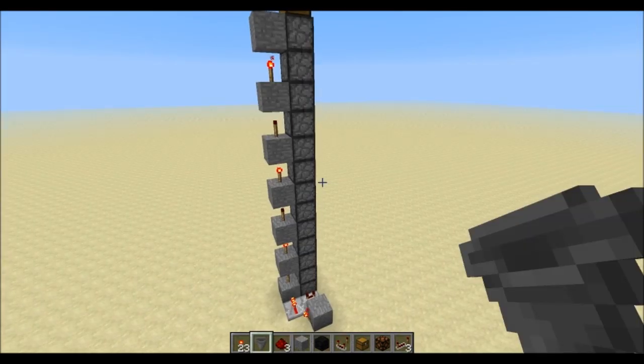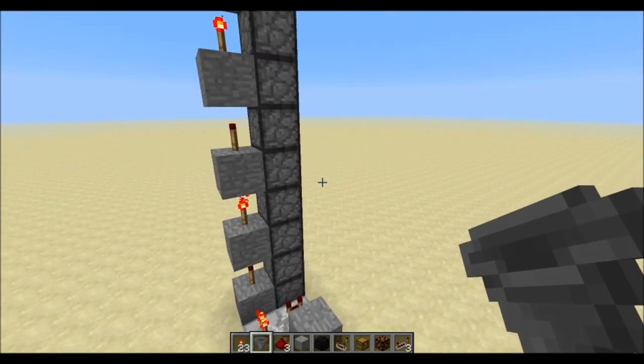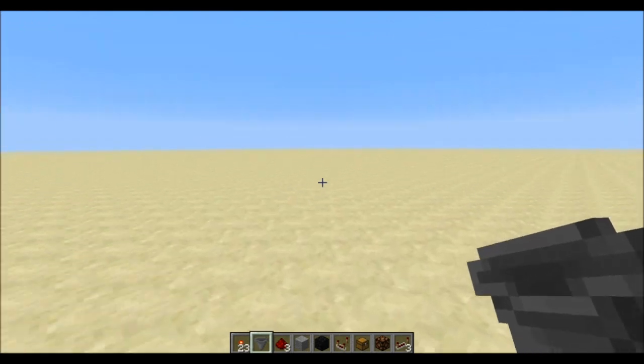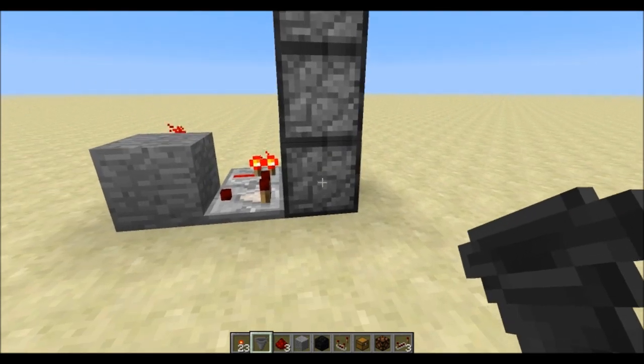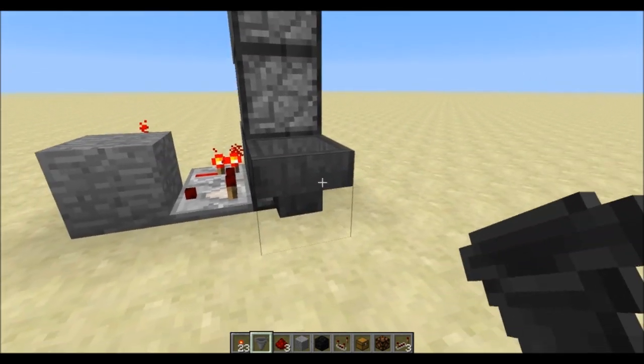Amazing. I stacked it all the way to the top — this is very simple to understand. What we need to know now is where our input is going to be, so where our items are going to come from, either from a chest or from our mob farm or whatever we want to do with it. We're going to lead it into this dropper with a hopper right there.